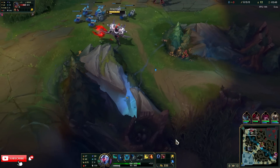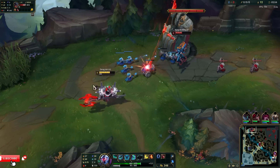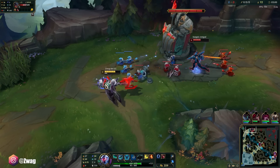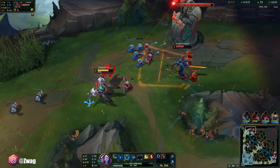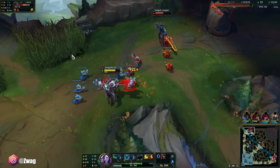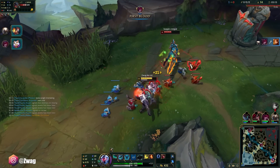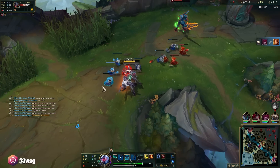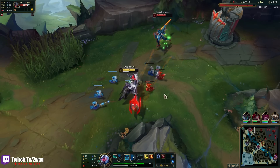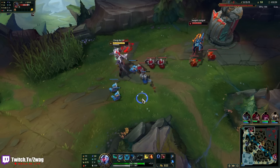Jungle Leona doesn't have a lot of damage on her own, but her passive's going to proc, and then Aatrox hits me and she'll do a lot of damage. I don't know if he got his cannon — I don't think he did. Once I'm level 6, if Leona ganks me I just ult her and she's dead. But she's bot. You don't need farm on Mord. He just wins.